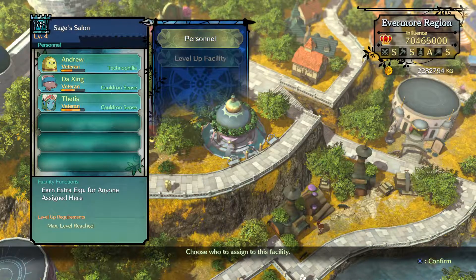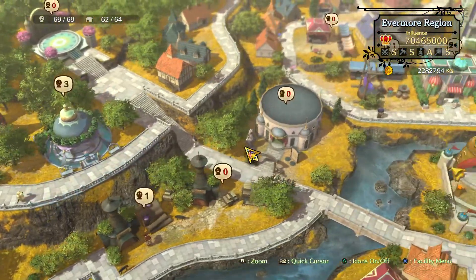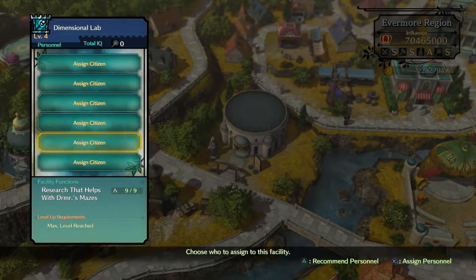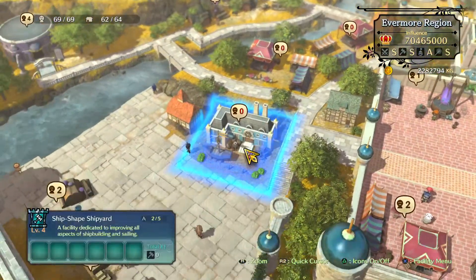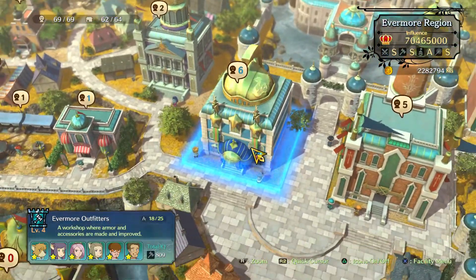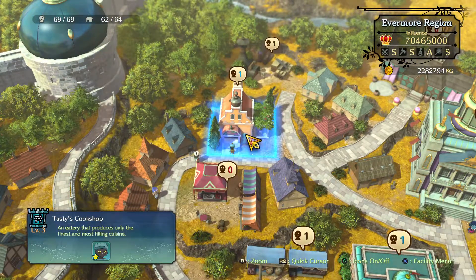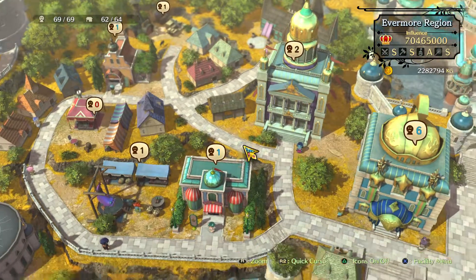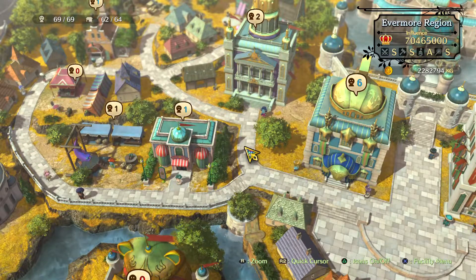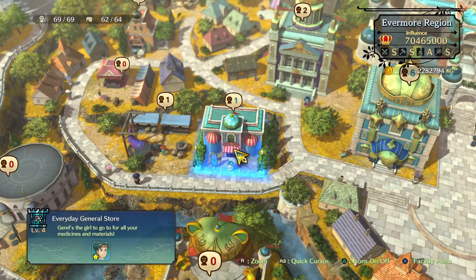If you're done researching everything in a facility, don't leave citizens in there — move them to gather resources, which makes your life easier. If you're going for platinum, you need to build armor, build weapons, cook higgledies, make 50 different dishes, and have 500,000 money at one point in time — not overtime, but all at once. At a certain point you can start selling items at the everyday general store to help reach that goal.